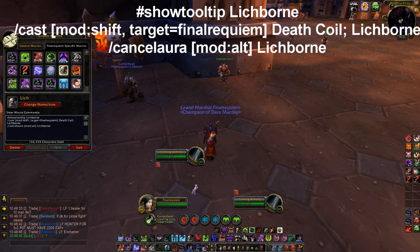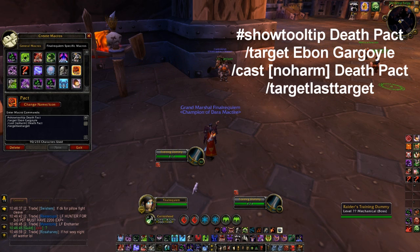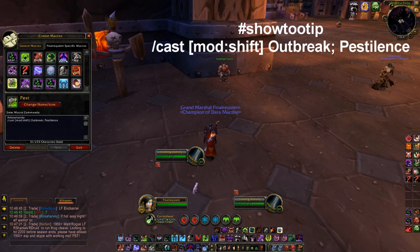The lichborn macro - shift puts the actual death coil on me, normal Z puts it on me, alt Z cancels lichborn. There's probably a better way to do it, but oh well. The gargoyle one is target ebon gargoyle slash cast - target equals help. Death pact, target last target.